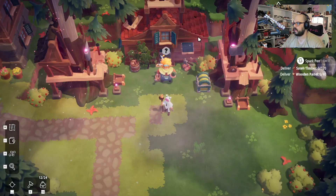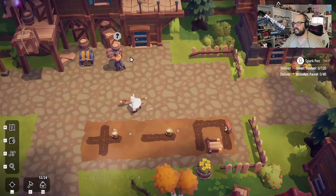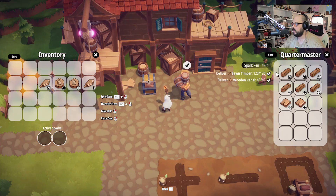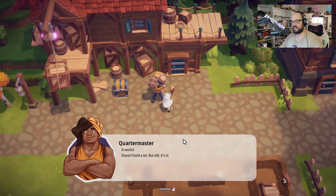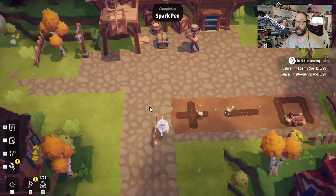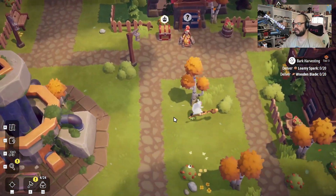Spark pen right here — pin the quest. This is the quartermaster. And do we need to put stuff in here for you? Boom boom boom boom boom. Let me hear you say wayo, wayo. All right, bam. It works. Doesn't hold a lot, but still it's nice. Have fun with it. So we got a spark pen. I don't know how much we're going to actually use this because we have storage for them right now, but we'll play around and put some down.